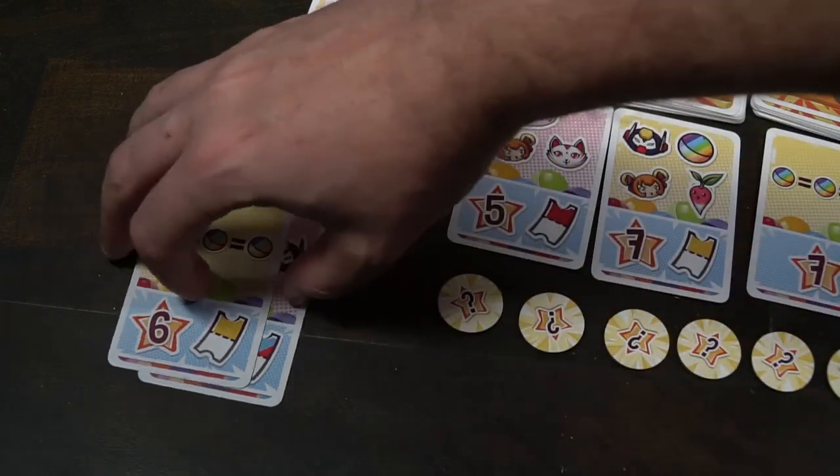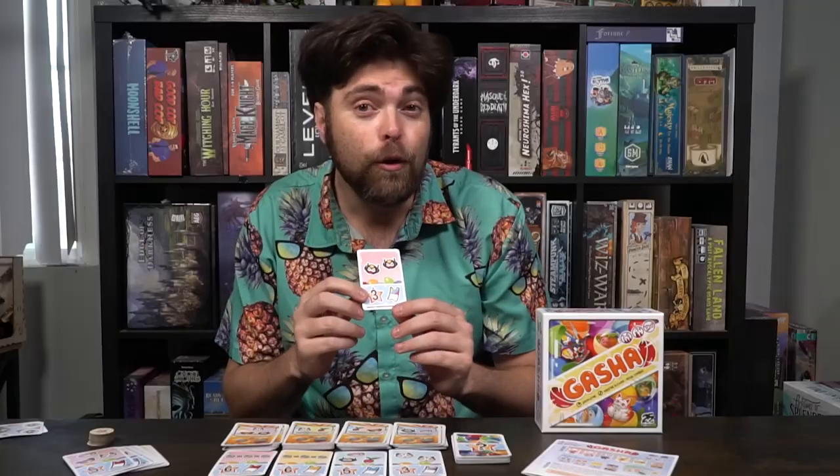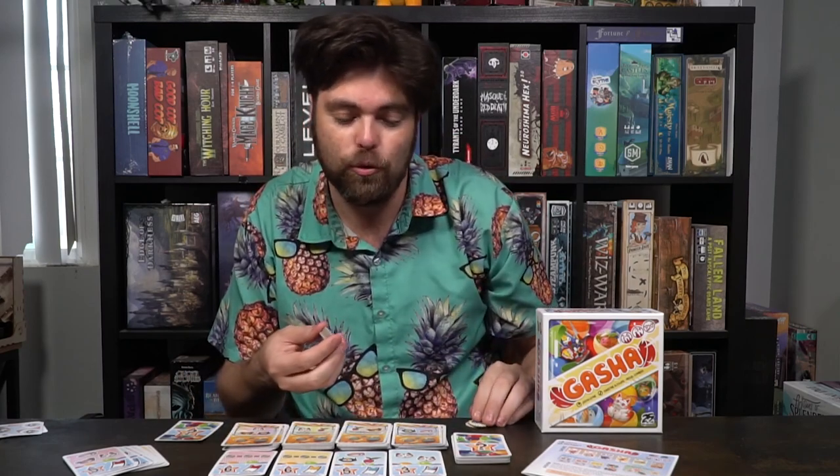All the objective cards have a point value, and some of them also have a ticket value — rainbow, blue, yellow, or red. When you get two cards that have tickets, you can turn them in for a bonus token. If your top and bottom tickets have the same color or are wild, you also get to take one of these gacha cards into your hand. Bonus tokens have three different types: an arrow that lets you take an extra turn, two gacha balls that count as two wild resources for your objectives, or three victory points saved for end game.